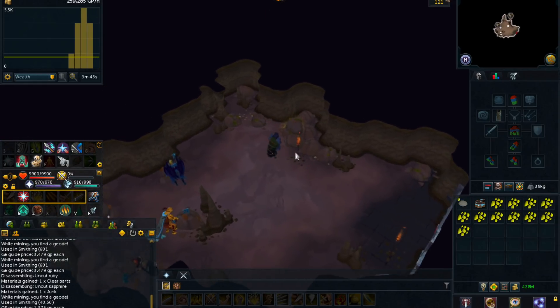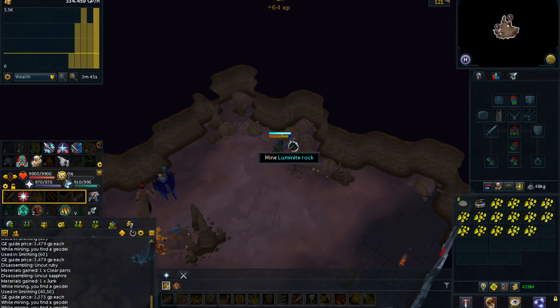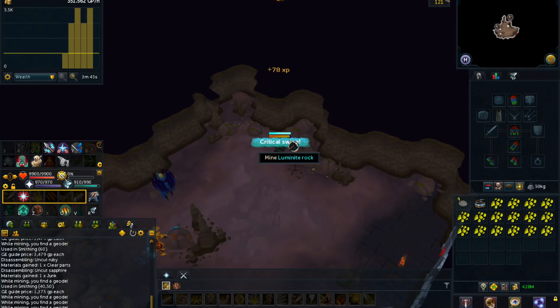Every hour you should be able to get about 800 to 900 luminite, and right now luminite is selling for about 1,600 GP each, so you should be able to make about 1.5 million GP per hour.